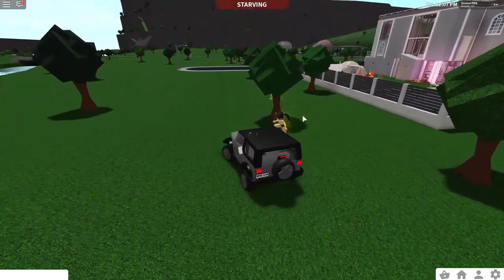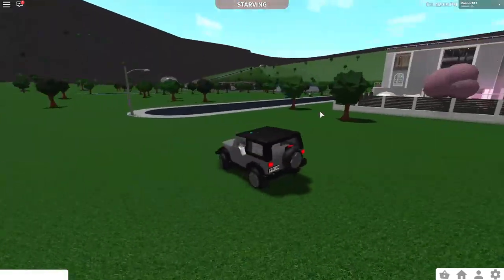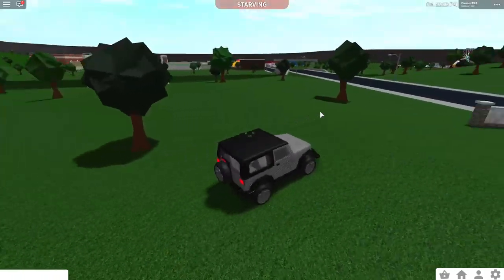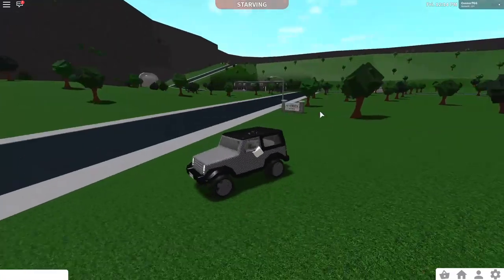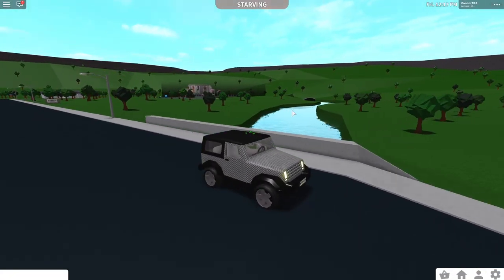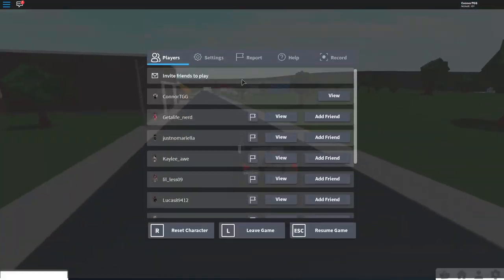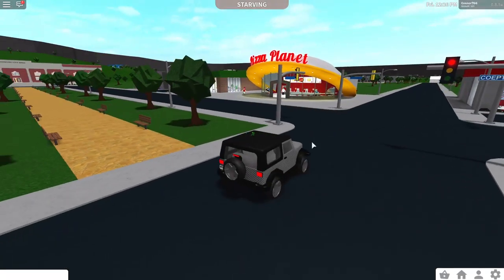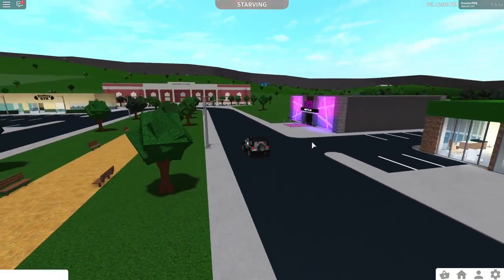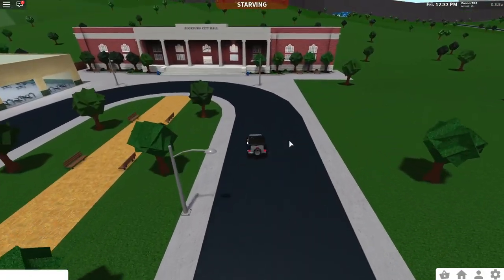I'm so confused. The pink guy who was jogging in the middle of the street is now swimming in their pool. I escaped, but I think I got banned from their house. That was chaotic. I don't think they added any new buildings or anything.